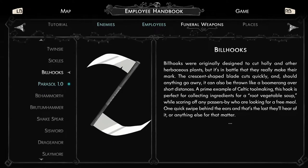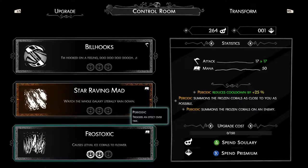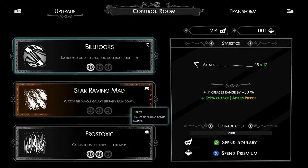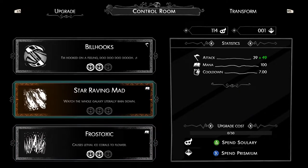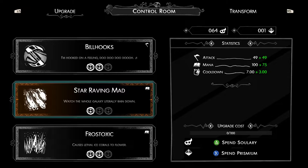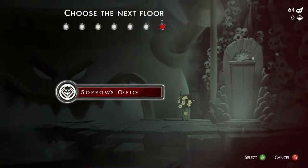It looks very similar to twinsies but looks sharper. Let's use this prismium - let's level up bill hooks. Can apply Pierce which means it'll do bonus damage. I like that. More range, base damage, and a greater chance. We'll use solar heat to upgrade Star Raving Mad - upgrading it to tier two reduces its cooldown and mana cost. I'll spend the prismium to finish off Frost Toxic and that should be pretty good.